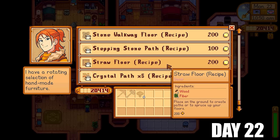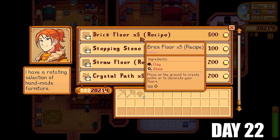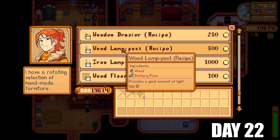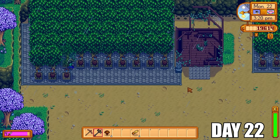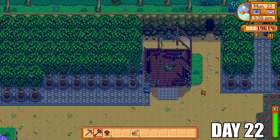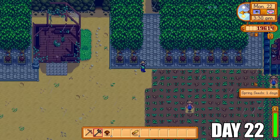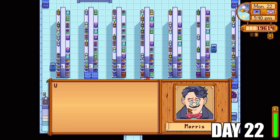So we're going to go to Robin to purchase some floor recipes — we're going to go with the stone walkway and the brick floor, one of my favorite floor recipes to put down on the farm. This is what the farm looks like right now with the stone walkway paths, and it's going to make it super easy to harvest all those tappers in a few days because nothing will spawn on the ground with those paths set up. So I won't have to use the axe or the pickaxe to clear the way to get those resources.